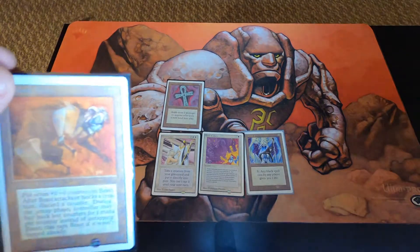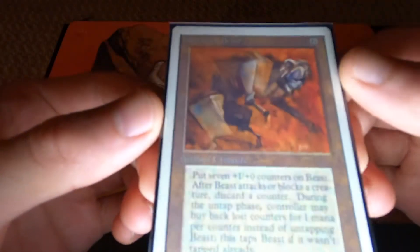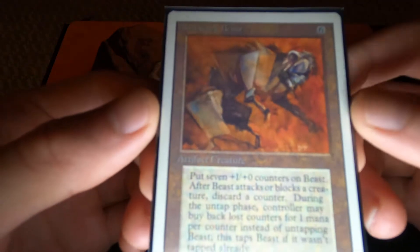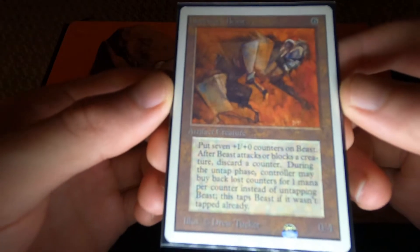Next we have an iconic card — Clockwork Beast. So many of these cards back in the day, especially Alpha, Beta, Unlimited — man, I tell you, they're gorgeous.